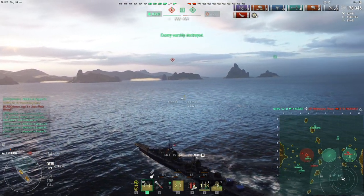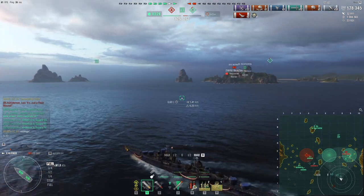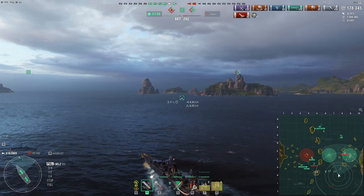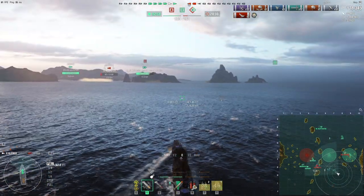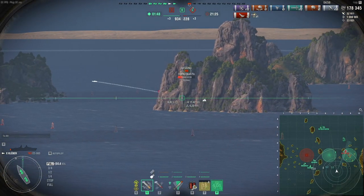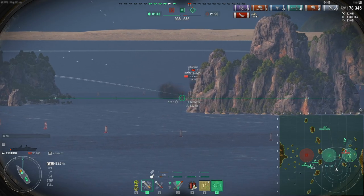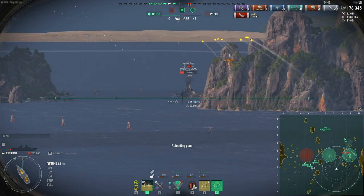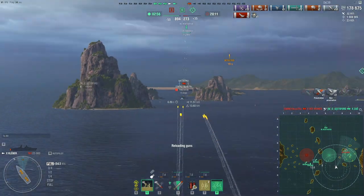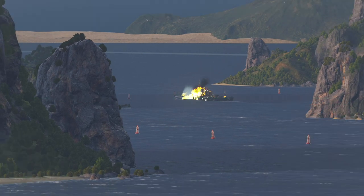I'm gonna try to sail towards the Asashio at first with HE, and if I meet her, I'm gonna just open up and hope that she doesn't get to kill me before I deal some damage. Oh, there's the Asashio — oh well, she was taken out. There were a lot of ships there, so there's only the Des Moines left. Time to sail closer. I'm gonna swap to AP after I fire my HE salvo. Because I have 23mm of penetration since I don't have IFHE, I cannot penetrate the deck armor, side armor, bow or stern of the Des Moines — only the superstructure. So AP it is with reload booster. Oh, she's showing — never mind, the CV finished her off.